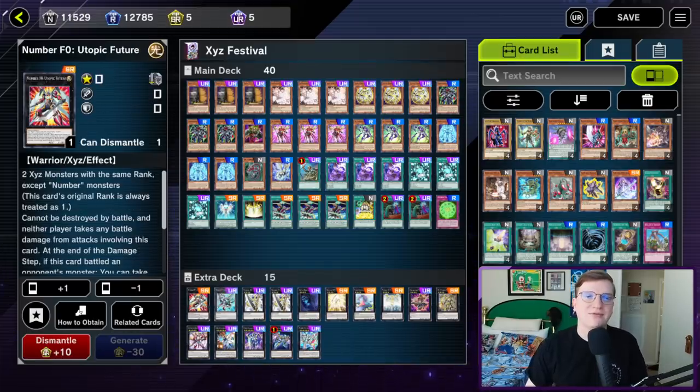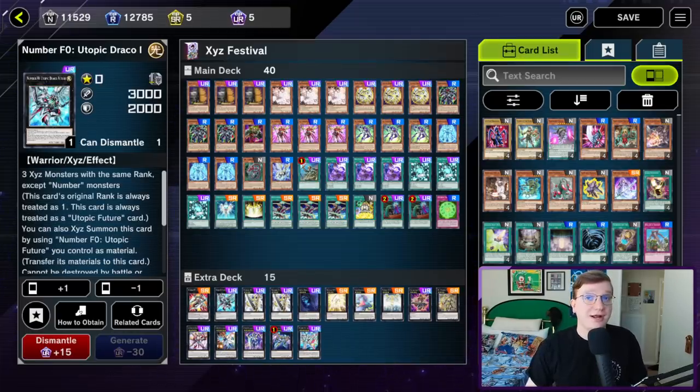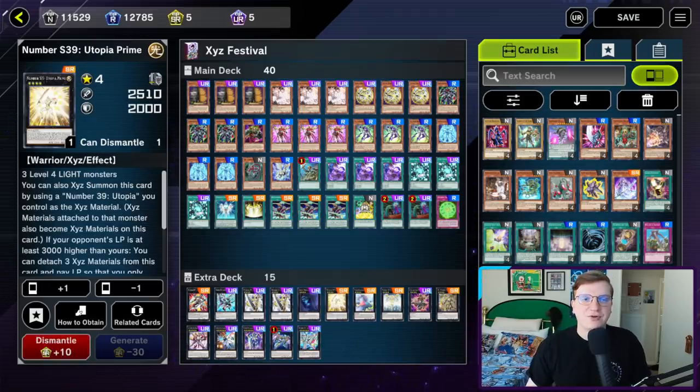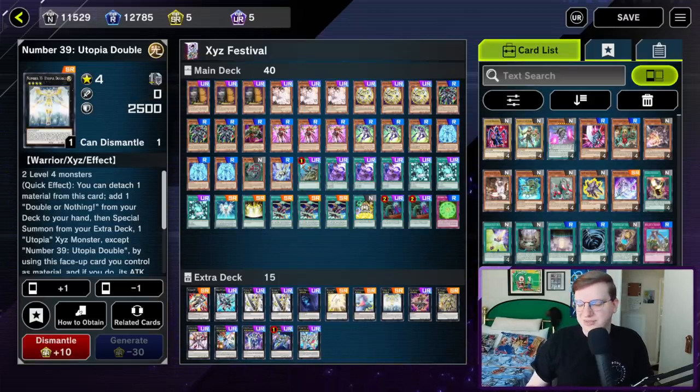Outside of that, we're playing a copy of Utopic Future and a copy of Utopic Draco Future. There are a lot of scenarios in which you can get extra rank 4s on your side of the field. Realistically, you only need the one, but if you get interrupted, it's nice to have another in circulation. Abyss Dweller, Number S39 Utopia Prime — it's just an additional material for a long Utopia Chain and draws you a card off of Xyz Change Tactics. Utopia Double is good to play around Infinite Impermanence. If you go for the effect of an Ascend or an Armed Sage equipped to a Utopia you control, and the Utopia is Utopia Double and your opponent targets it with something like an Effect Veiler, you can double to make it through by going into a Utopia on top of it.